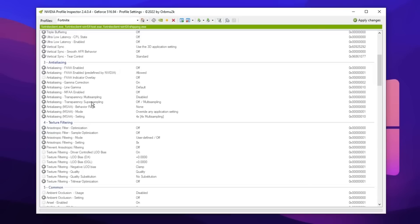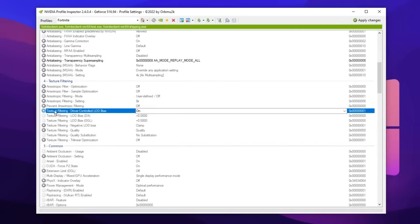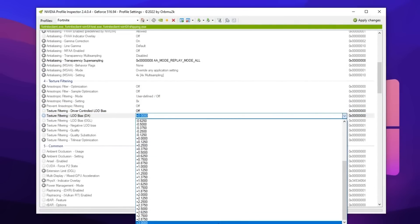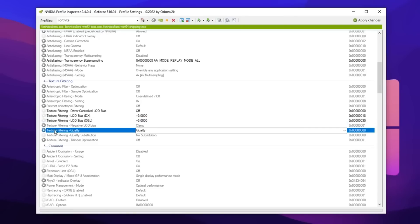These are the recommended settings: changing the anti-aliasing to replay mode all, changing the texture filtering LOD to off, changing the DX to +3, changing the OGL to +3 as well, and finally changing the quality setting to high quality.